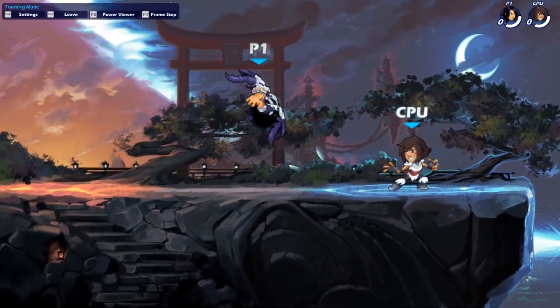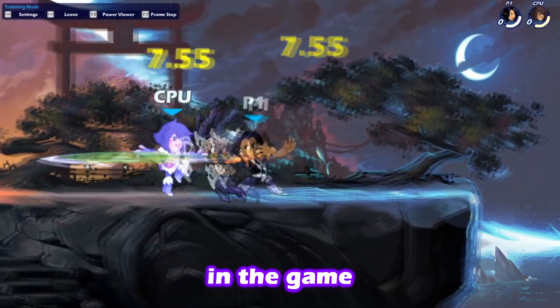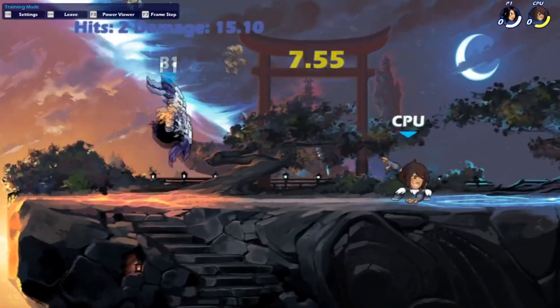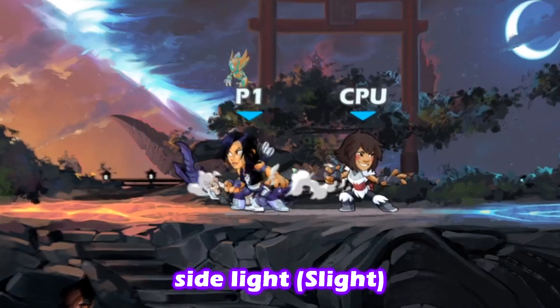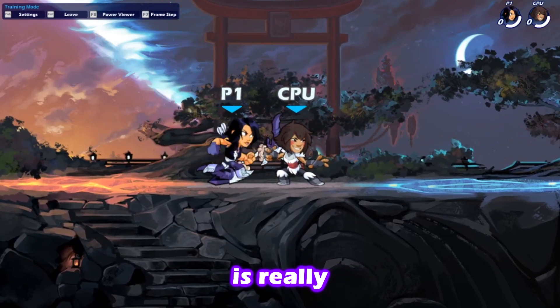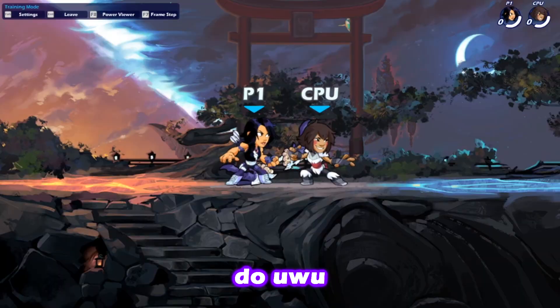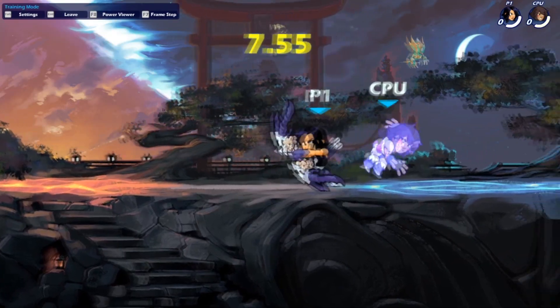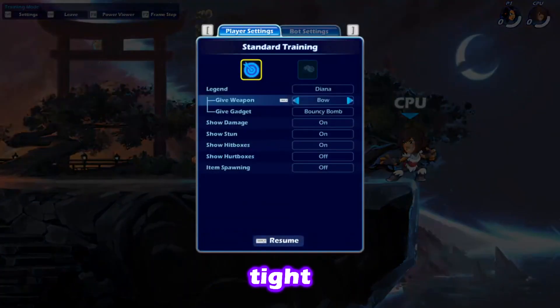So I was just practicing my bow, which is usually just, you know, wanting to get good in the game. And I noticed that sidelight there is really — you can possibly do a true combo, but it's really tight.